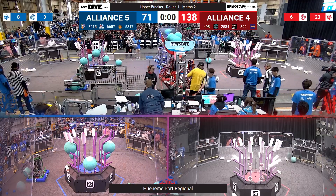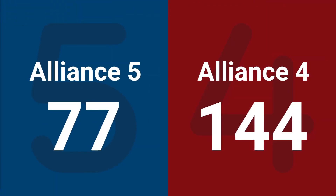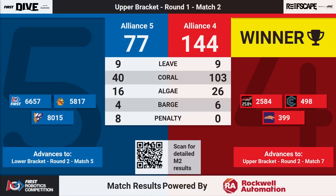Official scores coming out in a moment for round one's match. With a score of 144-77, Alliance 4 winning this one. They're going to move on to the upper bracket, to round two, match seven. While Alliance 5 drops down to the lower bracket, to round two, match seven.